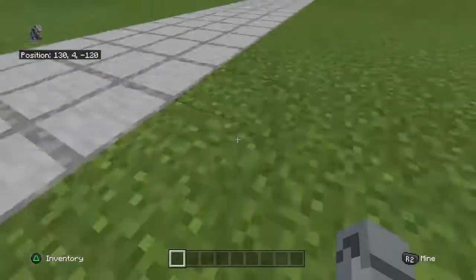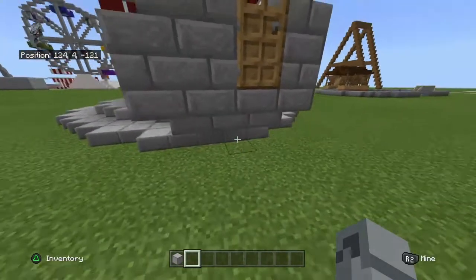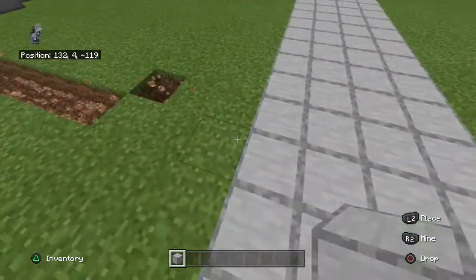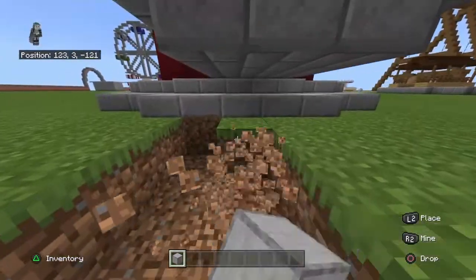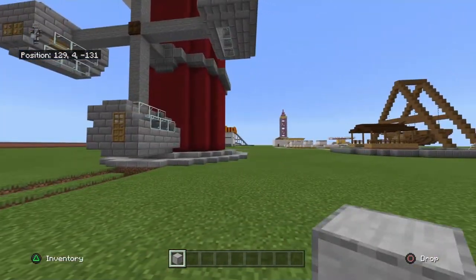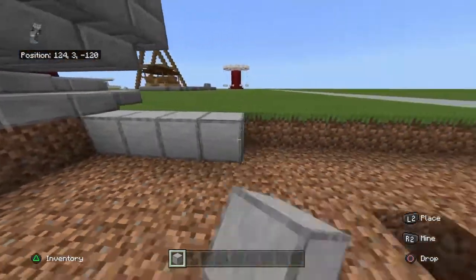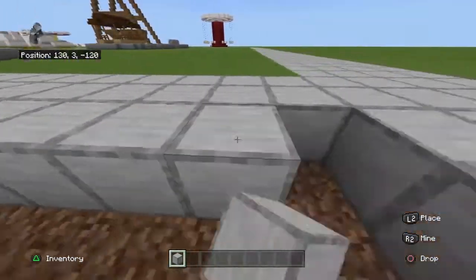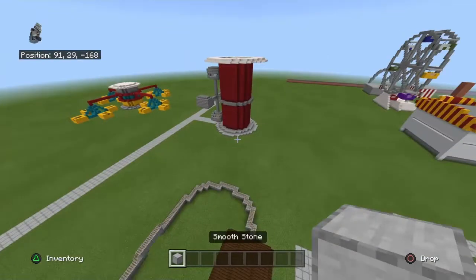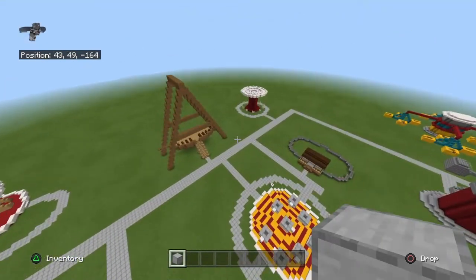Scramblers aren't easy to make in Minecraft, for the record. I wonder how you'd load this ride — if you're here you'd have to go over there. I don't really go to amusement parks much, and even if I do I'm not going on anything too crazy. I notice the cross I built earlier does have a path, which is good.